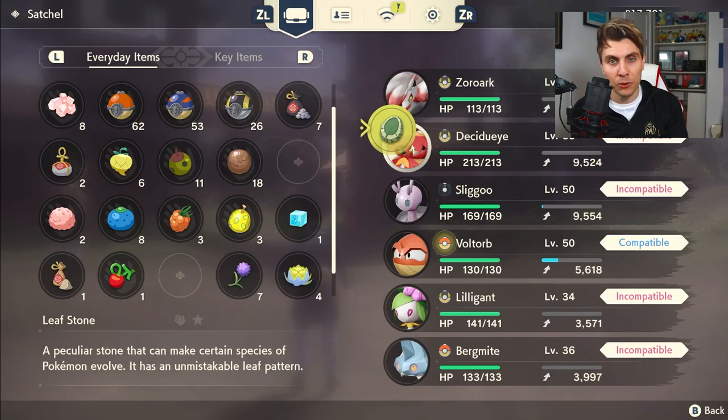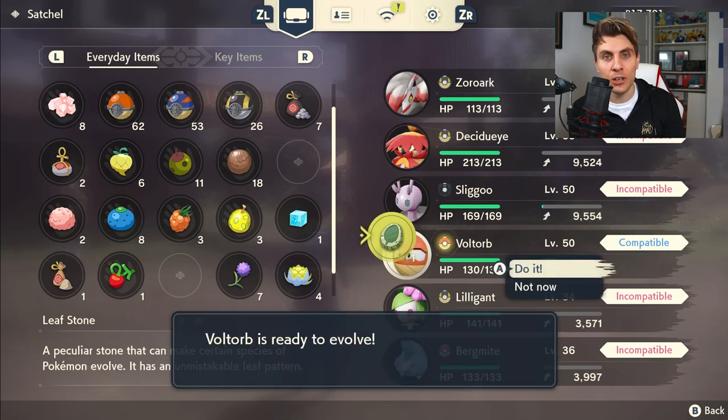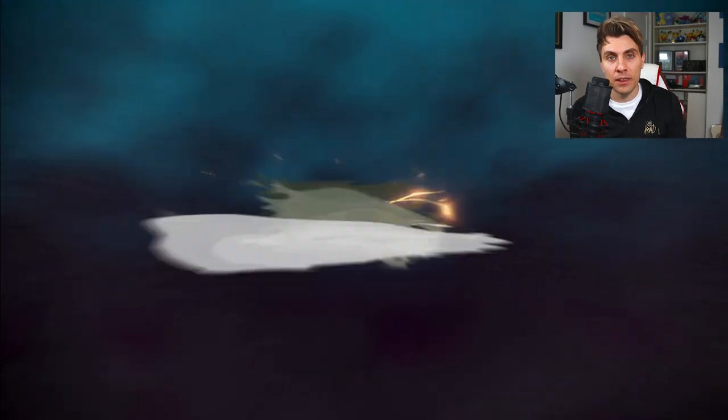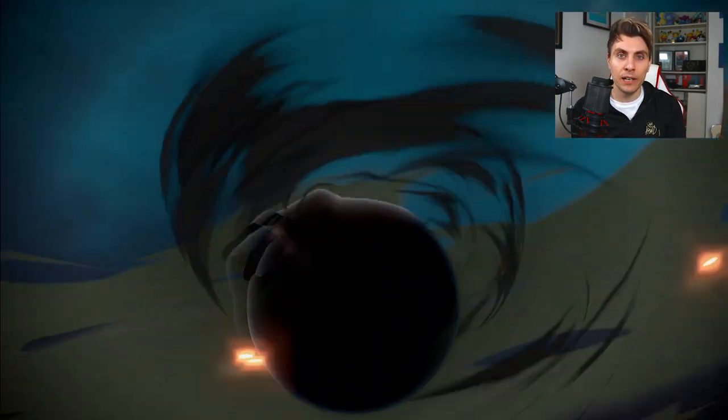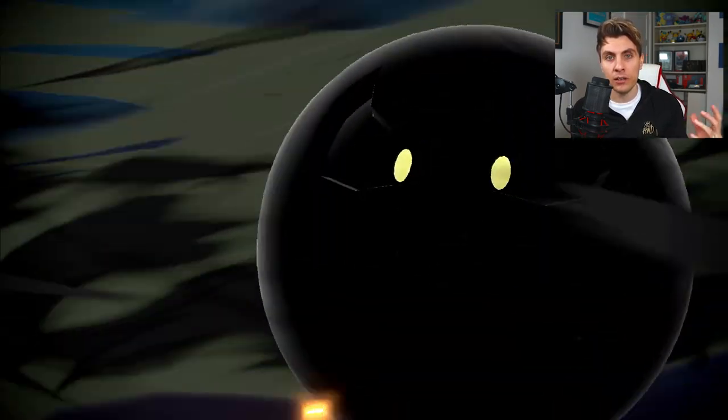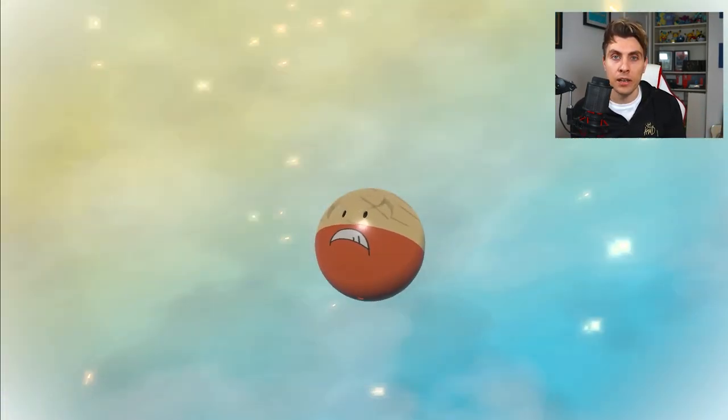Hisuian Voltorb and Hisuian Electrode are up next. To evolve Hisuian Voltorb into Hisuian Electrode, you're going to need a Leaf Stone. Again, it's an item you can buy from the Trade Station in Jubilife Village, find in the distortion fields, or pick up by smashing the crystals or rocks around the Hisui region.